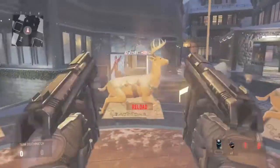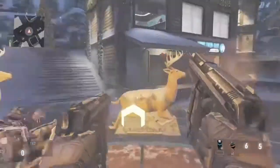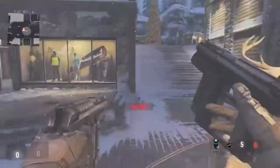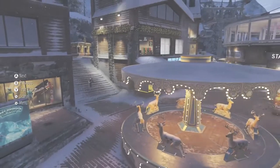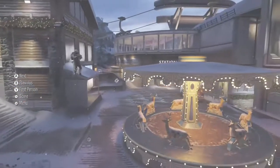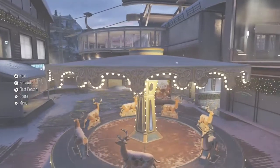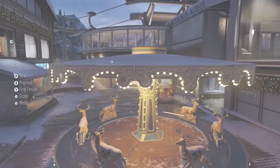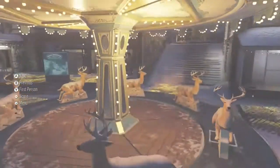You can be shot through the circular part of the carousel, obviously only if people know you're in there. I hope you guys enjoyed the double upload. Here's another perspective of how it looks when you're inside the carousel. Leave a like, comment and subscribe if you want more daily Call of Duty Advanced Warfare glitches. I'll see you guys all soon, peace.